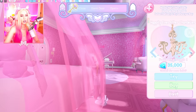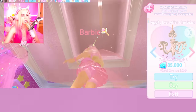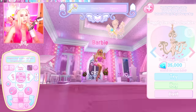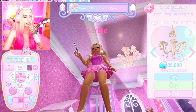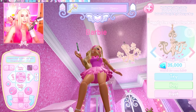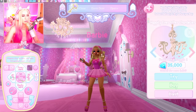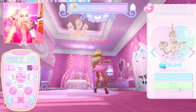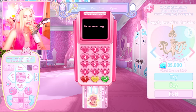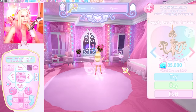Oh my gosh, that is so pretty! We definitely need the chandelier — 35,000 diamonds. Let's put her up here. We gotta move her a little bit so she's in the center. Oh my gosh, this is so beautiful! That looks about in the center. Oh no — wait, what did I just do? Okay, backward. That's looking pretty good — let's buy it! We have a chandelier. Oh my gosh, we are spending the dough!